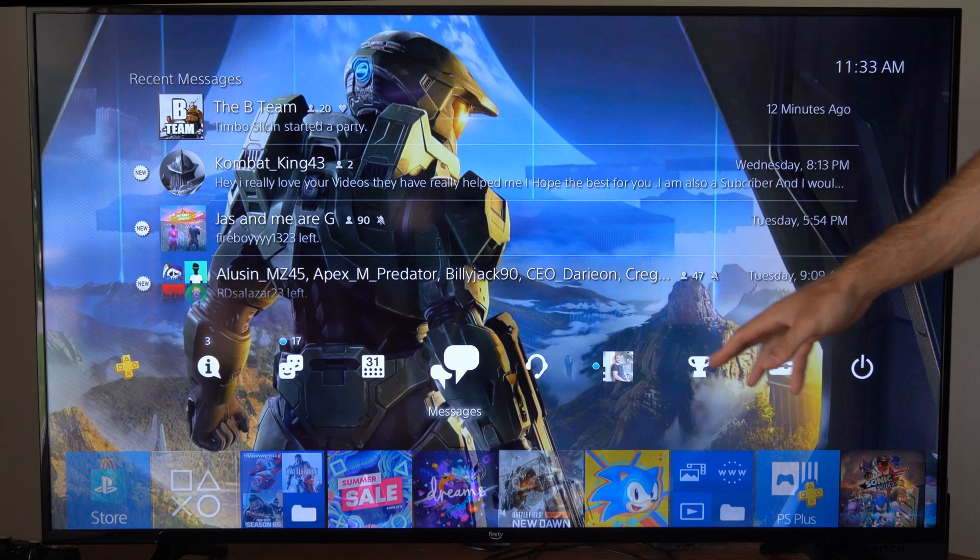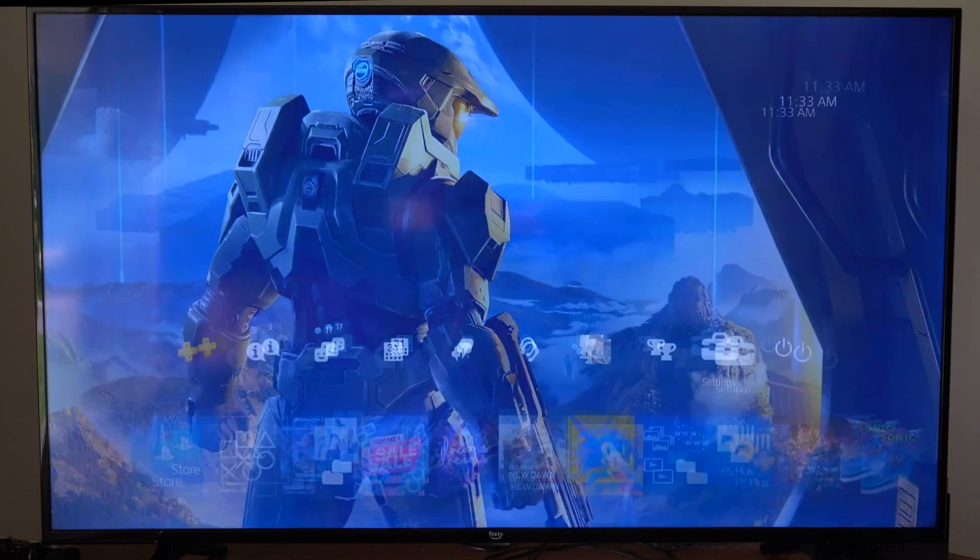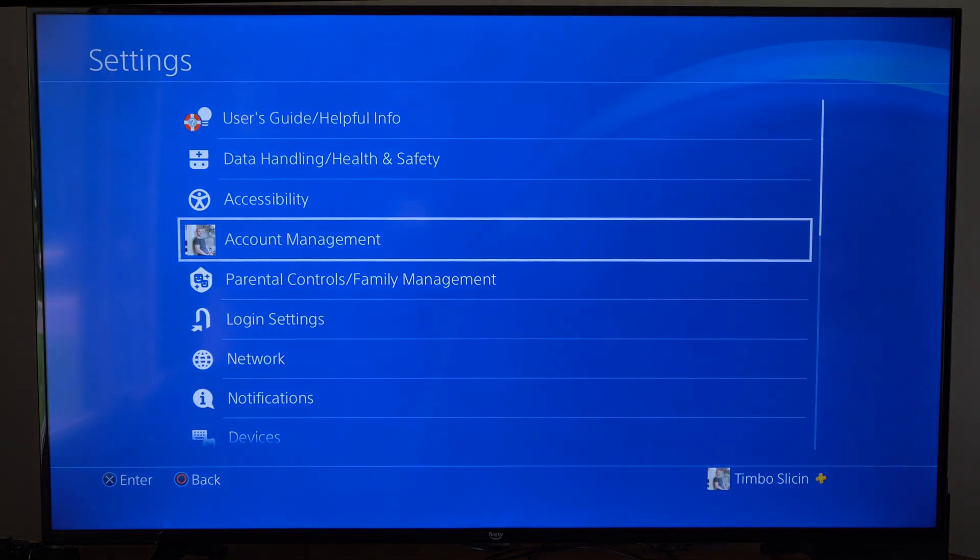This is very easy to do. Just on the home screen here, let's go up to the top and then go to Settings and select this. Then go on down to Account Management and select this.